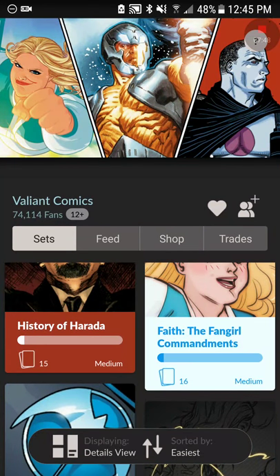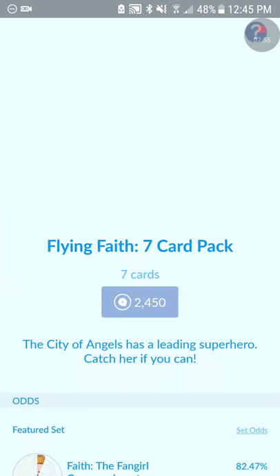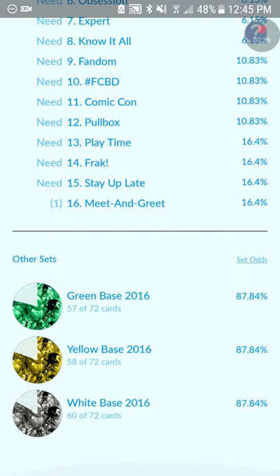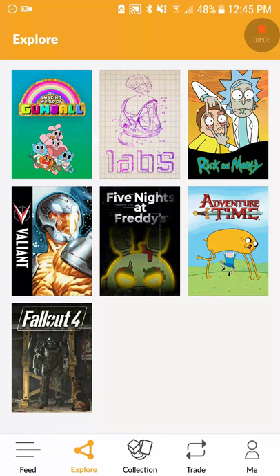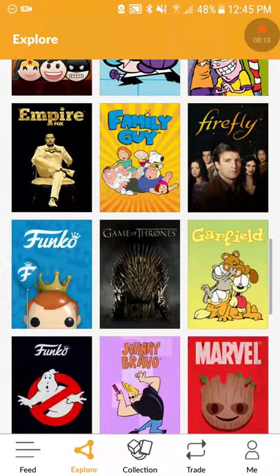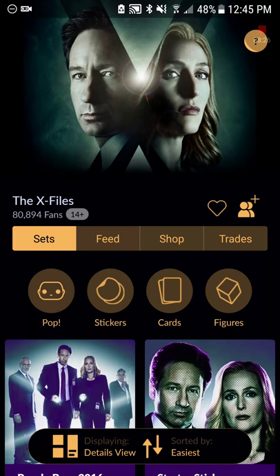Sometimes flash packs will include extra draws. For example, with X-Files: they have a 13-card draw pack so you can get 13 cards, and it costs more but you get a set you can pull from plus 12 other sets you could possibly get cards from, which is good because if you're still new you can get those cards.